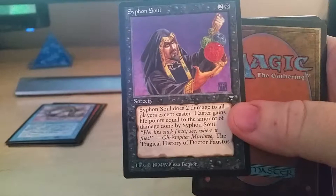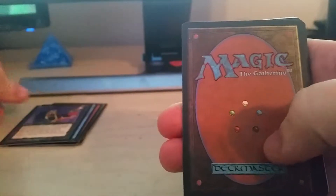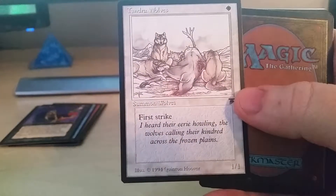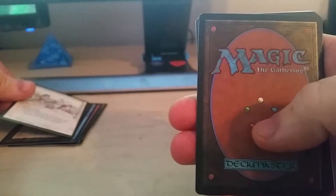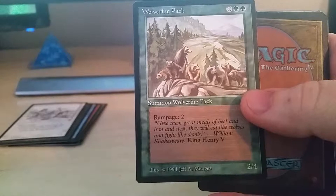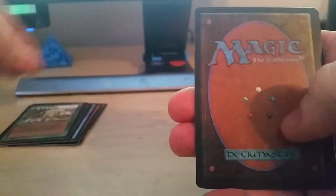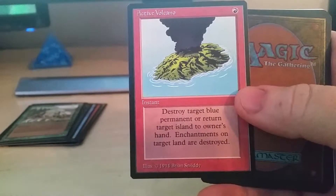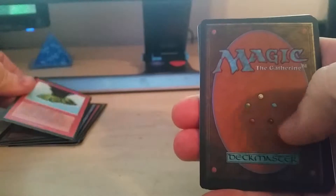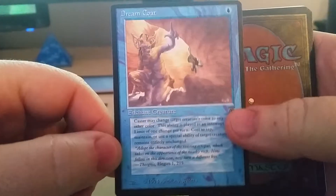Siphon Soul. Good old Thunderwolves. Wolverine Pack with Rampage 2. Active Volcano.